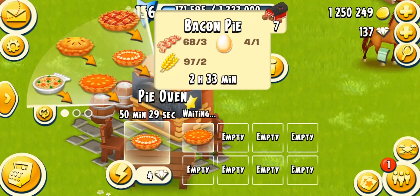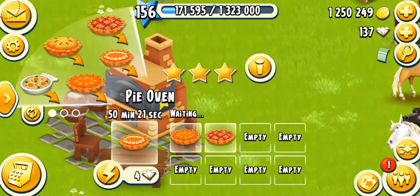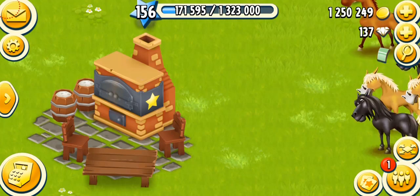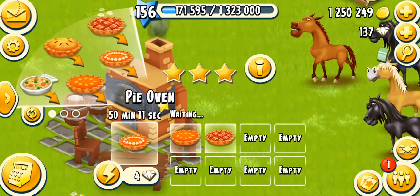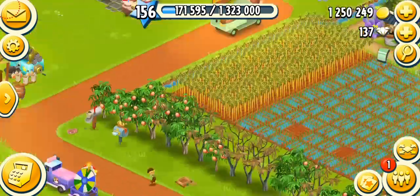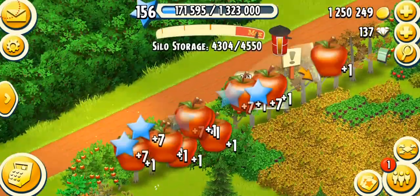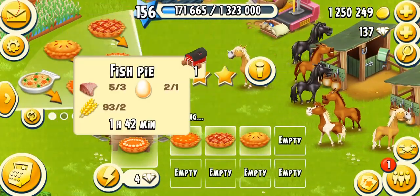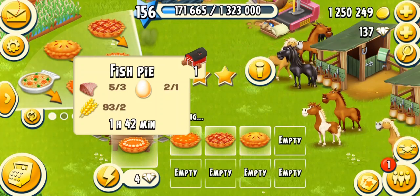I tend to keep about 10 of each pie because they're really important — used a lot in the town, in the truck orders, and in the boats. The apple pie needs one syrup from your sugar mill plus three apples to make one pie. Make sure you keep your sugar mill running. The fish pie needs three fish and unlocks at level 28; apple pie unlocks at level 20.